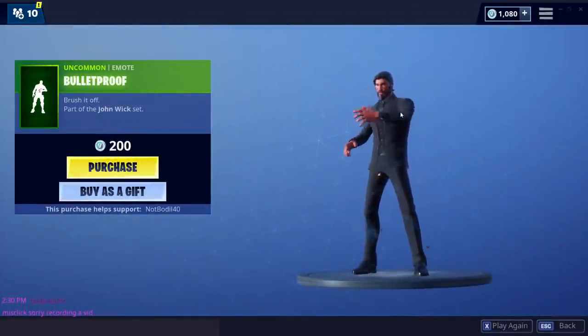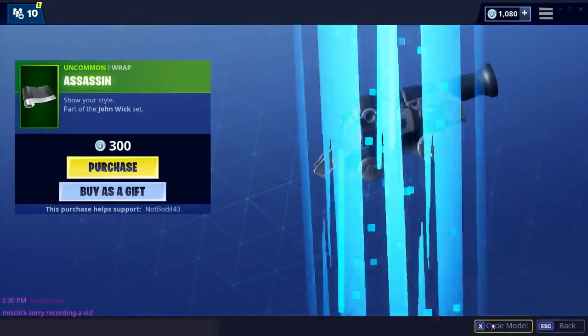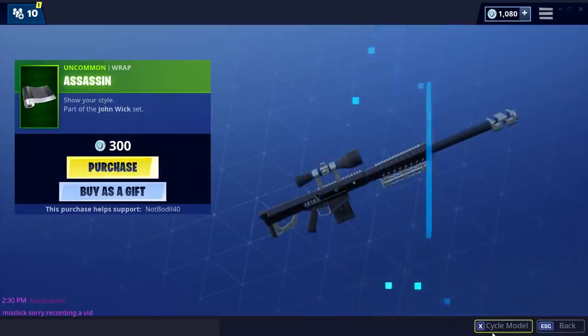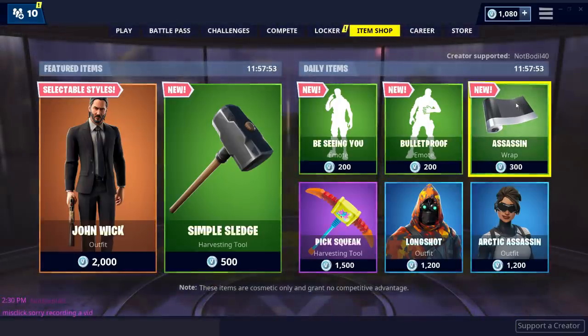We have Bulletproof — also kinda nice, you just dodge the bullets. And the Assassin wrap — ooh wow, this looks amazing. Honestly this is kinda nice. It kinda looks default but at the same time it's like a metallic finish. It's kinda nice. I like that one. That one is a cool wrap.